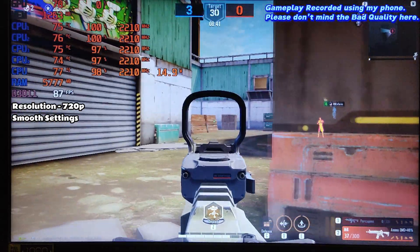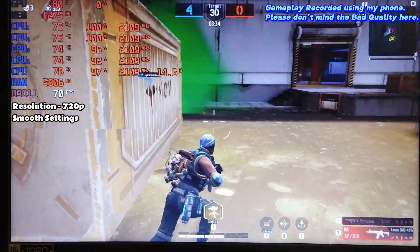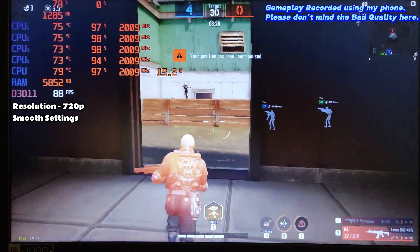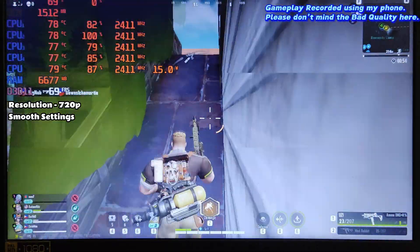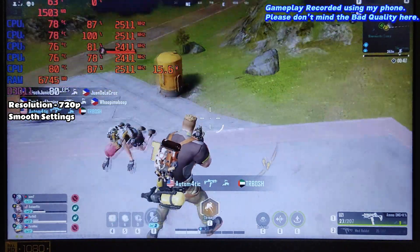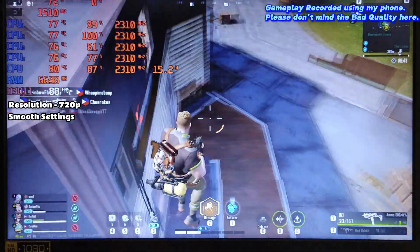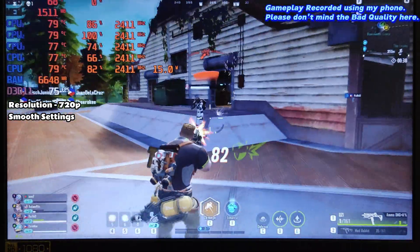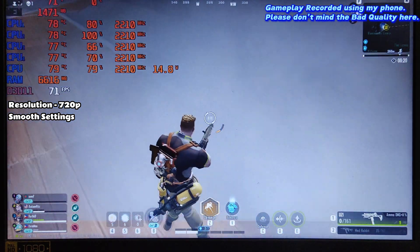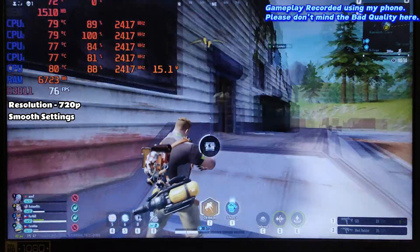Running the game now at 720p on low settings — in Team Deathmatch I'm getting close to 90 FPS, very smooth with no drops at all. In Battle Royale mode, even during intense gunfights, FPS hovers around 65 to 75, which is great. If you have a similar low-end system, I highly recommend playing on Smooth setting at 720p. Don't change the resolution scale unless you really need to — otherwise just keep it as is.